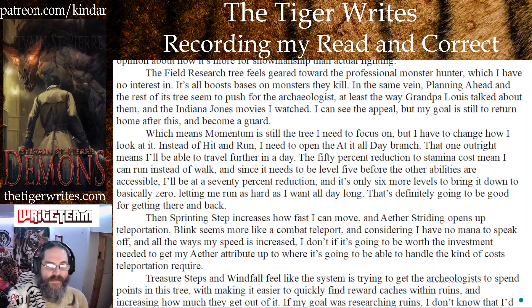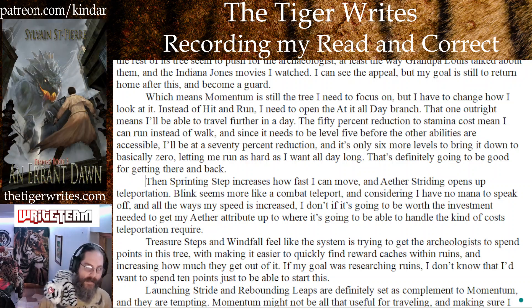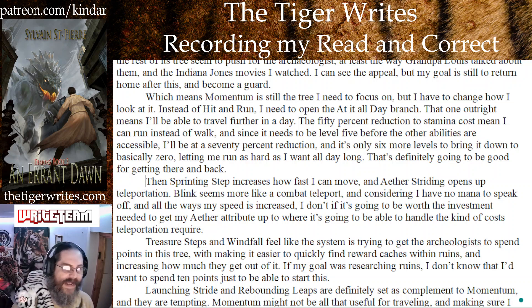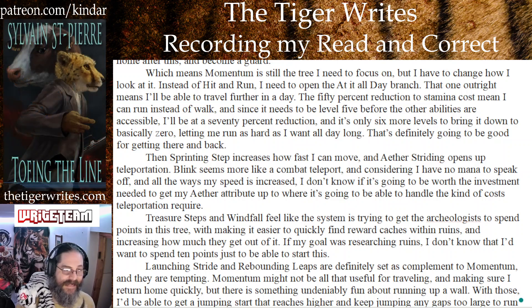Since I need to be level 5 before the other abilities are accessible, I'll be at 70% reduction, and it's only 6 more levels to bring it down to basically 0, letting me run as hard as I want all day long. That's definitely going to be good for getting there and back. Then sprinting step increases how fast I can move, and aether striding opens up teleportation.